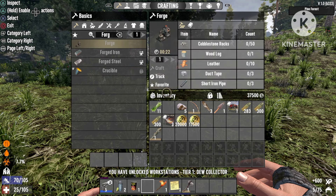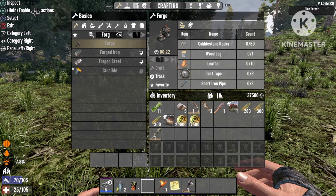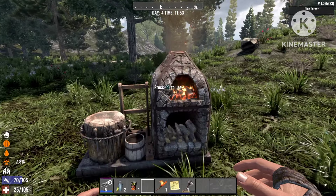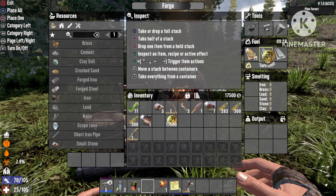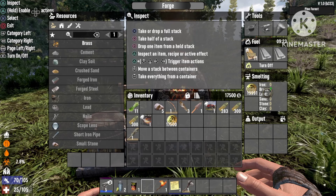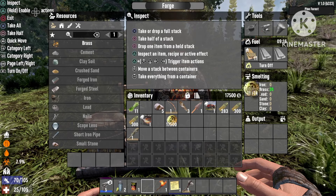Once you have the forge, what we're gonna use it for to make a lot of bullets is: put your coins into the forge and you'll get the same amount of brass as coins inserted. As you know, brass isn't that easy to get, especially when crafting bullets. I hope this method helps you a lot.